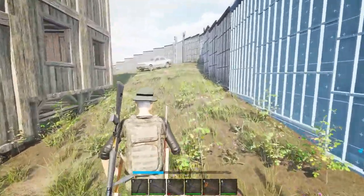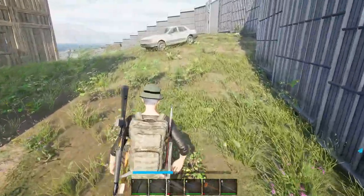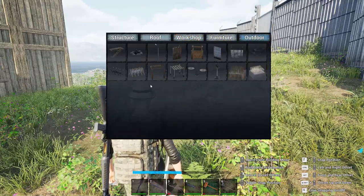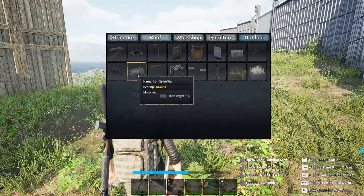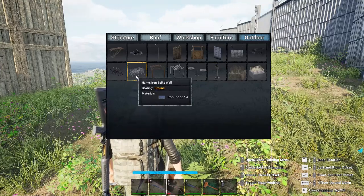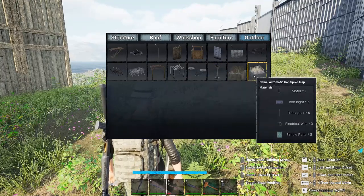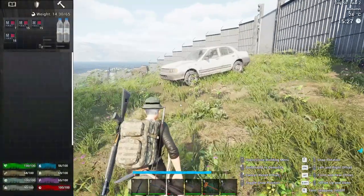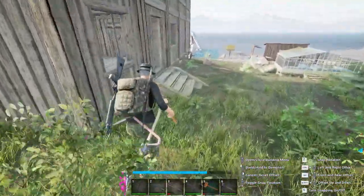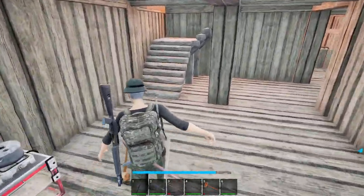Oh yeah - the spikes we're going to put out here. I'm going to put like these around it - iron spike wall. So we could do this with just another four ingots each. And if we could get some of these here and there, I think that would help us out too. I gotta go get some iron - I completely forgot what I was talking about, but at least we remembered.